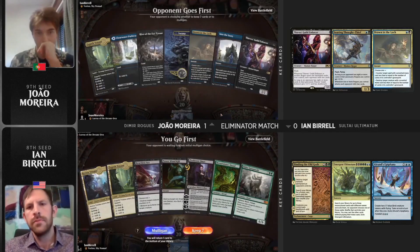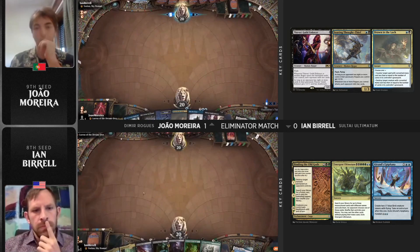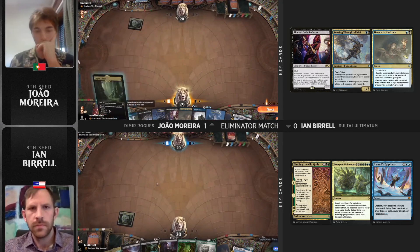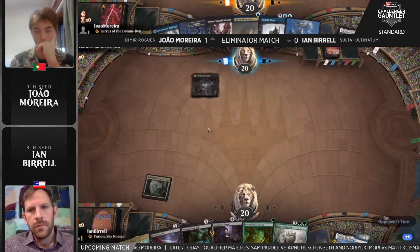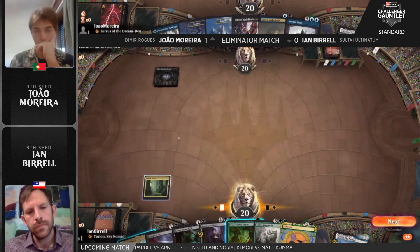Ian has adopted two Polukranos in the main deck, which is a huge incentive here. So once you get to six mana, you're pretty likely to get milled enough where it's going to be online to escape it, and hopefully that's enough for game one before we get a couple of counterspells in Ian's deck to prepare him for it.